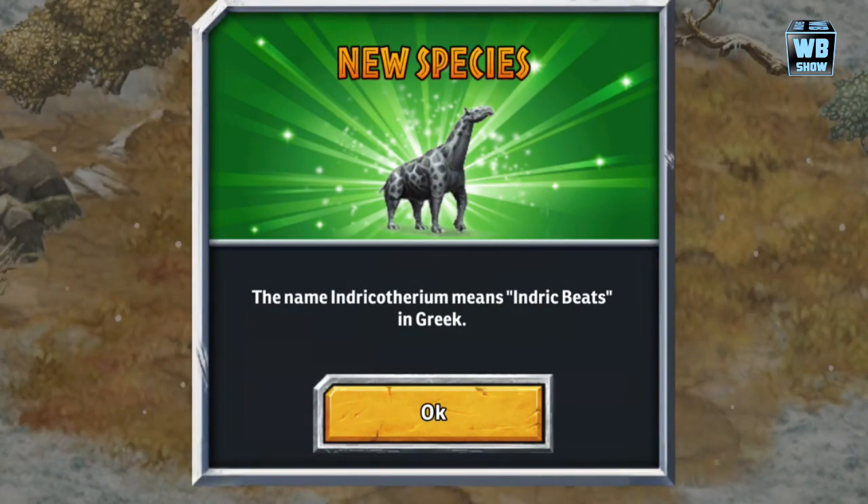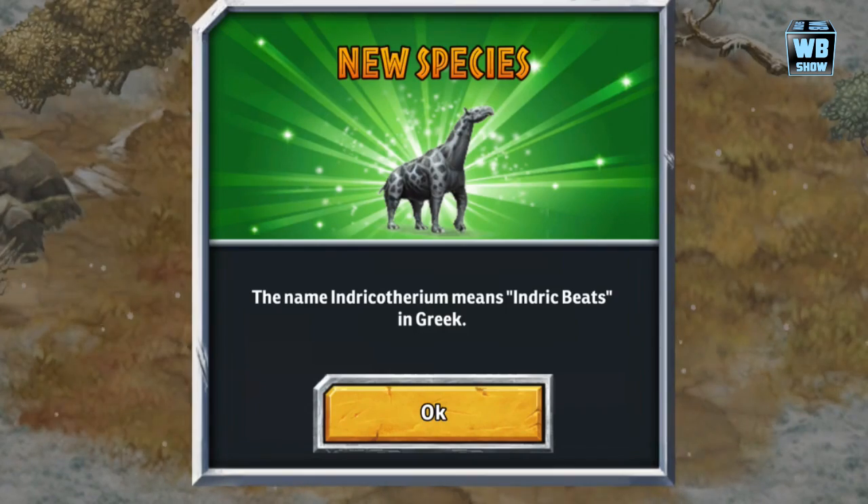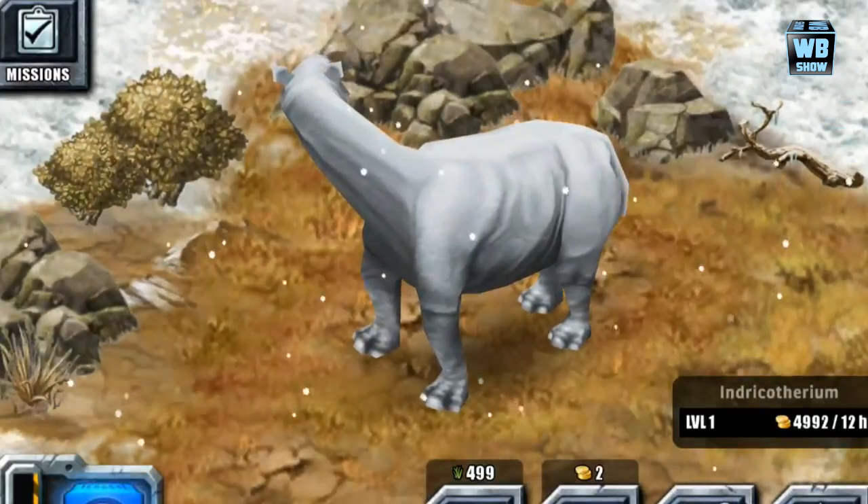Today I wanted to do a video because they released this dinosaur — or I guess it's a glacier animal — that was quite limited. It's only made available for 48 hours. And here it is. It looks like a giraffe kind of thing. And as you can see it has a very slick design.